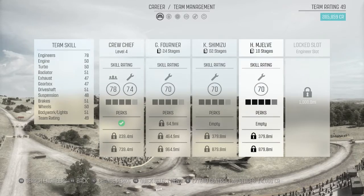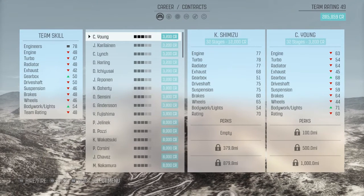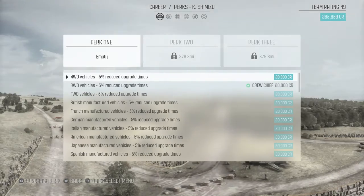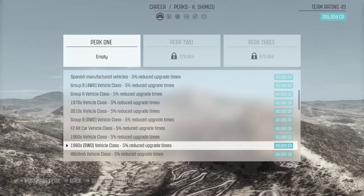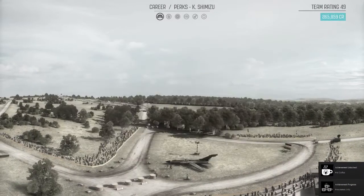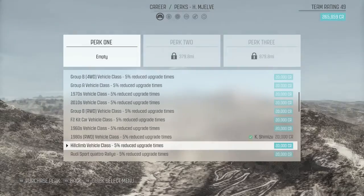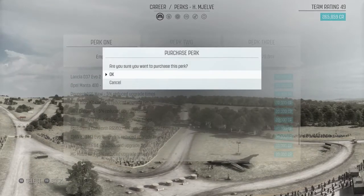In the team management area, these guys only have 2 and 10 stages left. Let's look at what the perks mean. Change perks - it's the same perks as the rest of them. These are kind of expensive but they certainly do quite a bit. Like I could do the 80's rural drive - vehicle repair cost reduce 5%. Let's do that. And we have one on this guy too - we'll do the German reduced upgrade. I'm more worried about upgrading this car because I feel like there's the possibility it could be multiple seasons in it. Let's extend the contract on that guy and this guy as well.